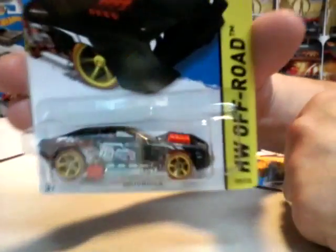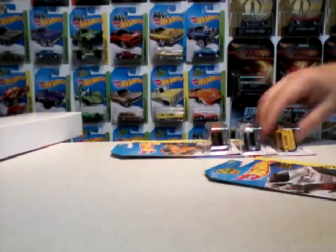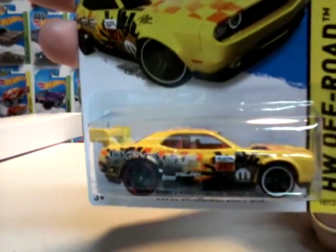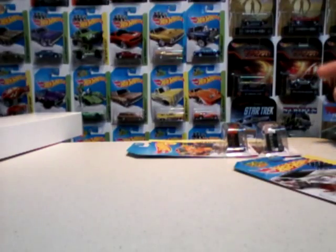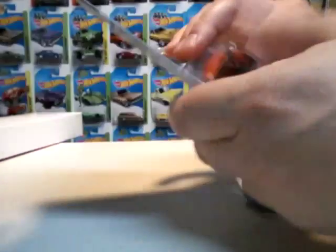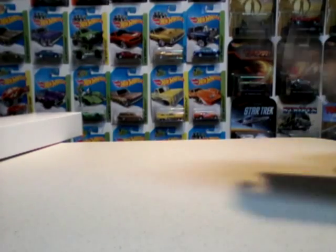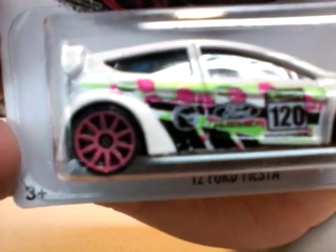Hollow Back — black. Dodge Challenger Drift Car in yellow. Mopah Fast Forward — orange and white. And last is your treasure hunt: the 2012 Ford Fiesta. Treasure hunt!